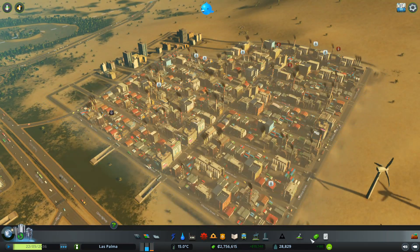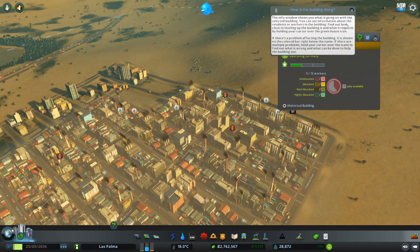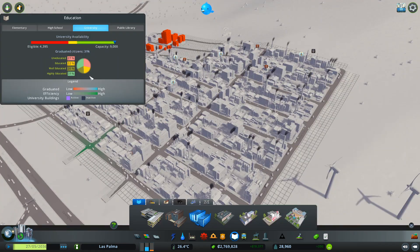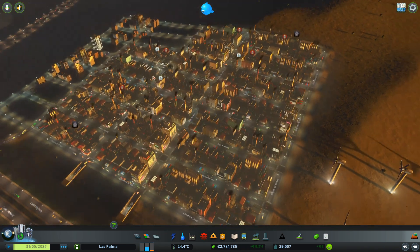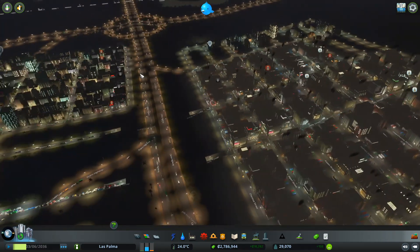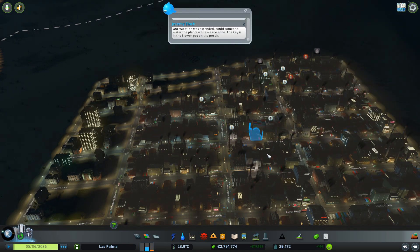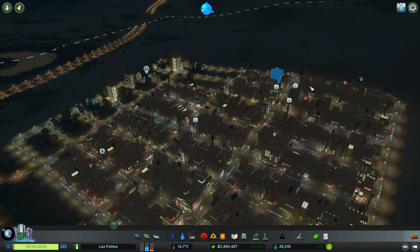If we take a look at one of these buildings, we can see 'not enough workers' and it wants 12 uneducated workers — it only wants uneducated workers and has no job slots for educated, well-educated, or highly educated workers. If you've been running a city for a long time, what you'll start to find is that maybe a quarter of your population is uneducated, but most are educated, well-educated, or highly educated. The uneducated people are the minority. So there aren't enough low-education people for these jobs, and if you've been running a highly educated city and using the education boost policy, this will only get harder.